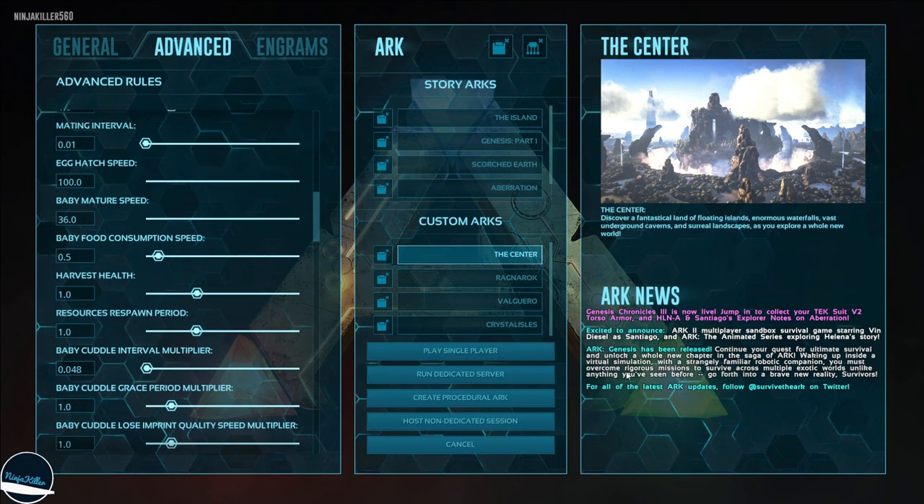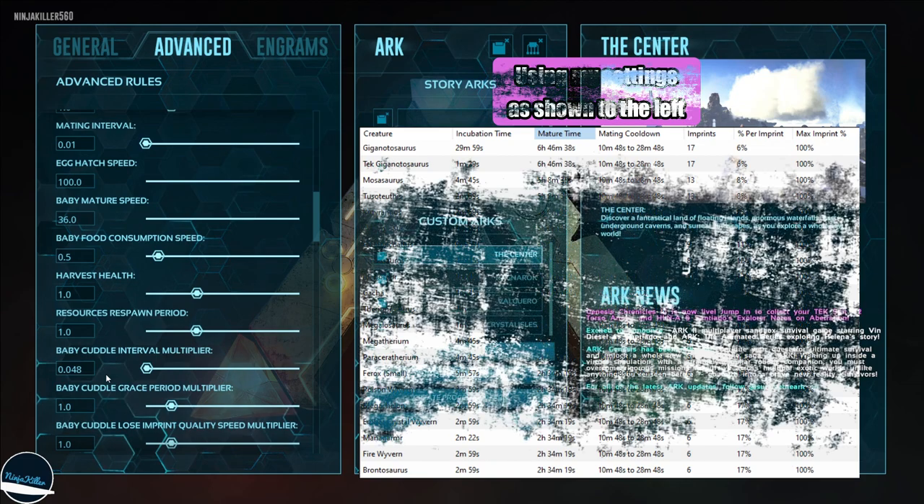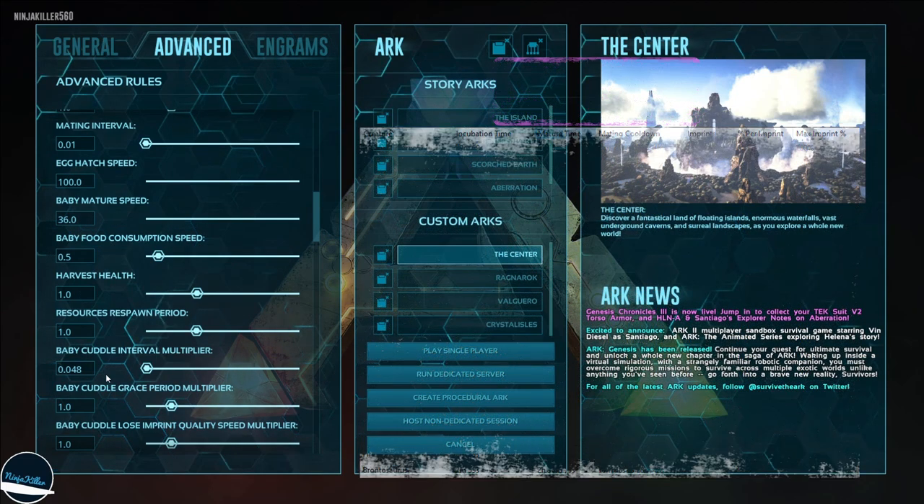With the cuddle interval set to every 23 minutes and 2 seconds, matched with the maturation speed, this allows you to imprint every single creature in the game in less than seven hours with 100% imprint. For example if you're raising wyverns, you won't need as much milk. The cuddle interval is 0.048 and the baby cuddle grace period is set accordingly.